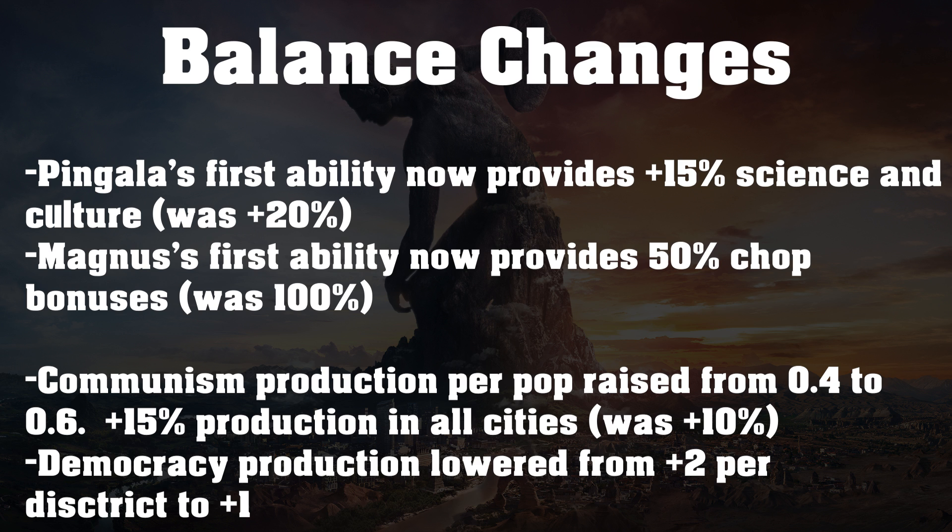We also have some changes to governments. Communism's production per population has been raised from 0.4 to 0.6, and it also now provides plus 15% production in all cities instead of the plus 10% it previously did. I think this is very good — it makes communism a lot more production-focused, and it makes it very good for a science victory, especially considering the next change.